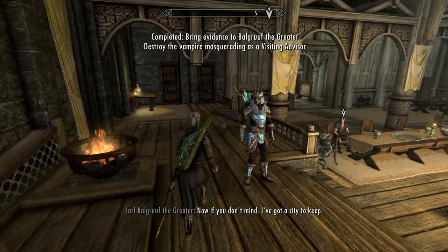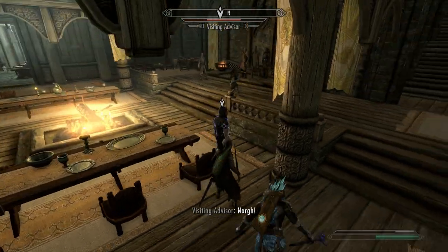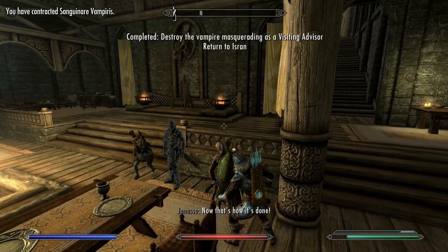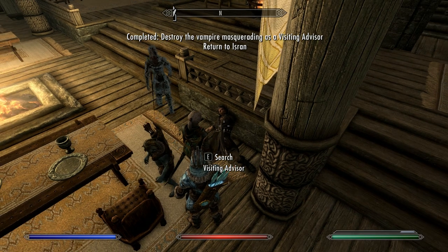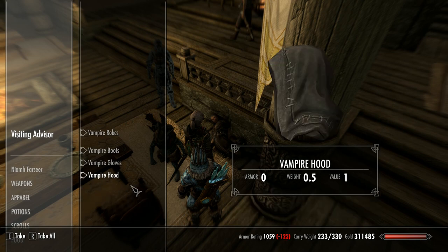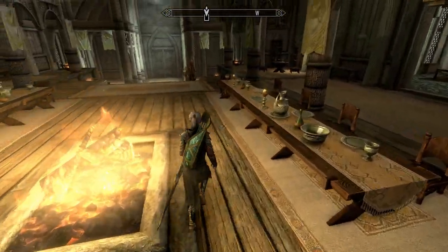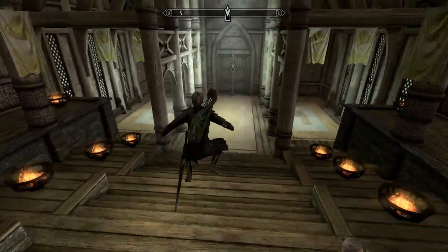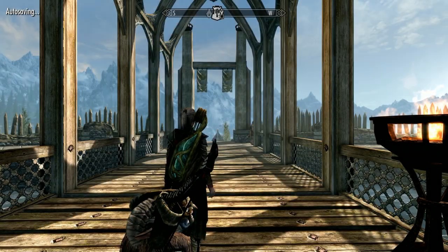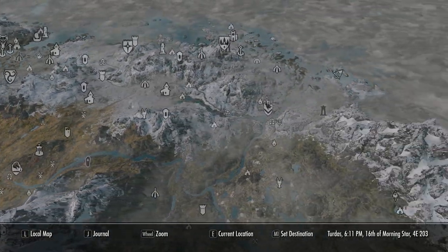I've confronted the vampire in the court and picked up some decent loot off him. Now we're going back to speak to his friend. The whole point of this is it's literally about five minutes of gameplay and you pick up quite a few decent enchanted items — that's why I thought I'd include it in this playlist.